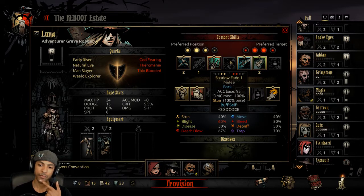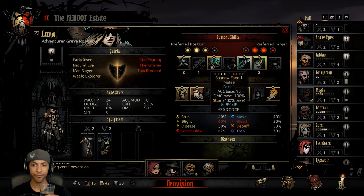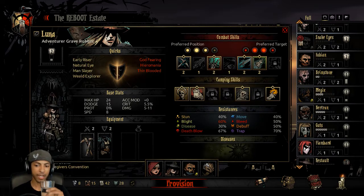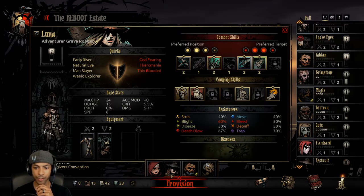Maybe Shadow Fade. If we put on Lunge and Shadow Fade, we can just have them mixing around the whole time. But Lunge is Forward 2, so if I put Luna in the 4th row, Forward 2 puts her in 3rd.